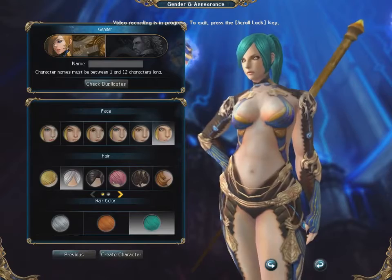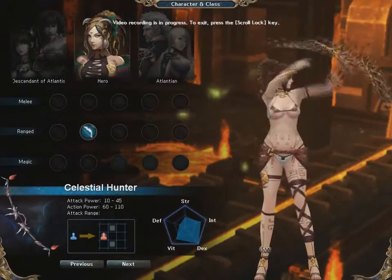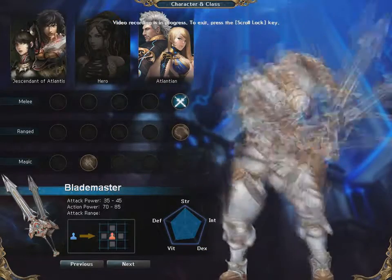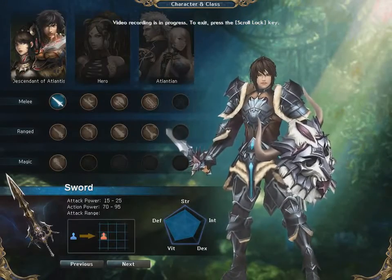Something to keep in mind: unlike most MMOs, in Atlantica Online all the classes get multiple and almost equally useful magic skills, so none of the classes rely purely on magic or physical attacks. Also, most of the time you will be controlling multiple characters in your formation, with your main character being just one of these, meaning you will have other tanks, rangers, and mages available. Your main character will simply be the strongest of these.